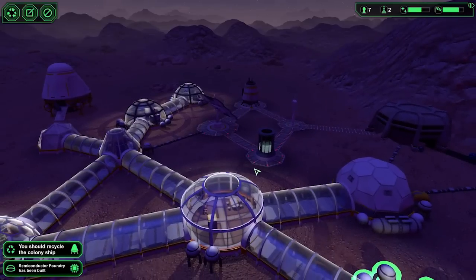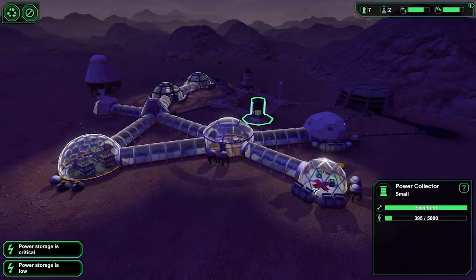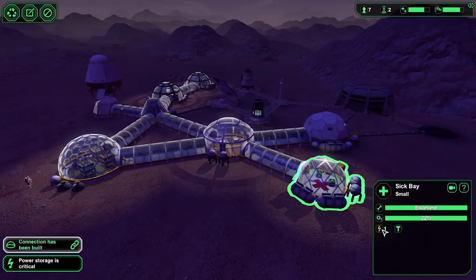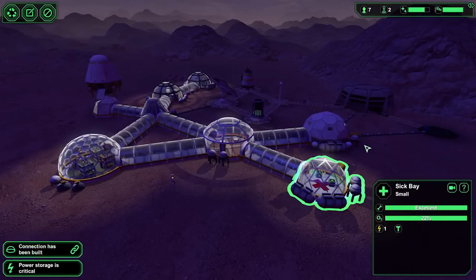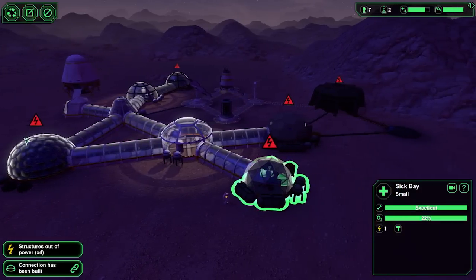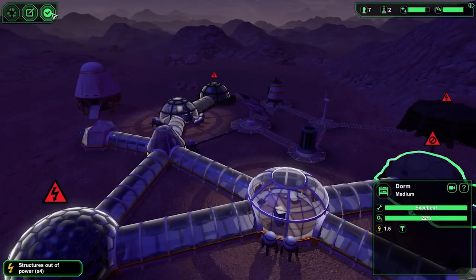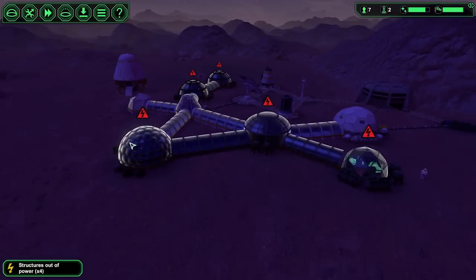Sick bay's done — let's get two beds in sick bay, just in case anybody accidentally discharges their weapon. I can't see them using their guns to shoot down incoming asteroids, for example. You should recycle the colony ship — I will do. Power storage is low. Okay, let's turn that off — where's the off button? Everybody slow down. I need to figure out which bits I'm turning off. Structures out of — no, don't turn that off. Whatever just happened, don't do that.